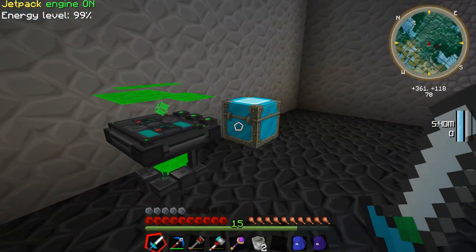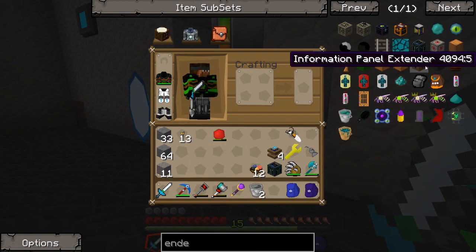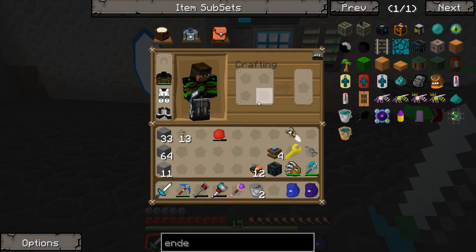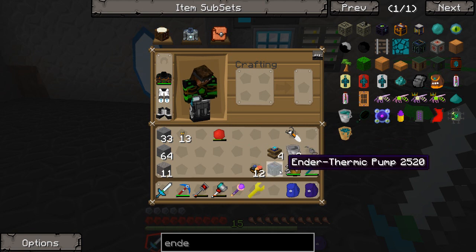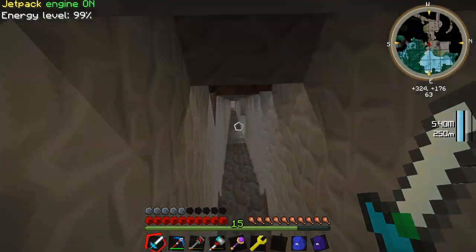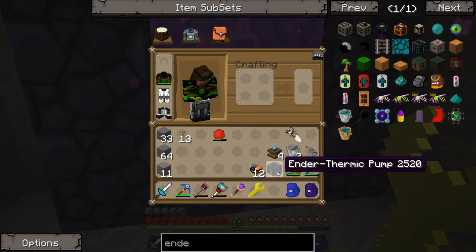Now I'm also going to have to head to the nether anyway, because I want to make up an ender tank. And I'm going to need some blaze rods — which is one reason why I put Looting 3 on the sword, because I want to get some blaze rods. And I don't think I'm going to need any pipes. Just doing some quick little check-overs to make sure I got everything I need. Force wrench. Let's go ahead and give this a shot — we're going to have to do a little bit of flying around in the nether to find some blazes and to find a nice spot for our endothermic pump.